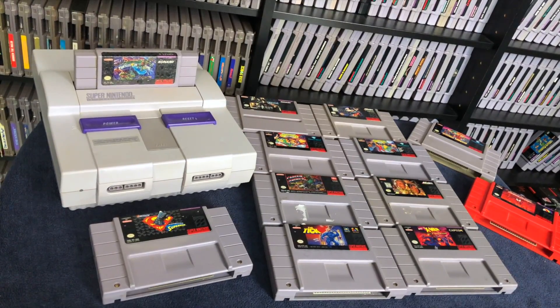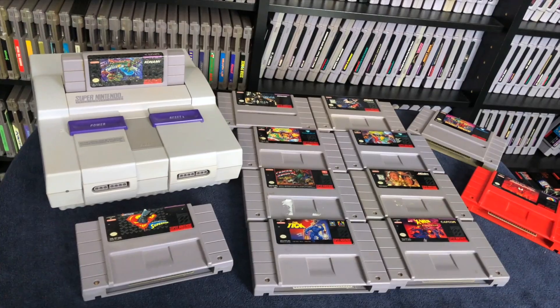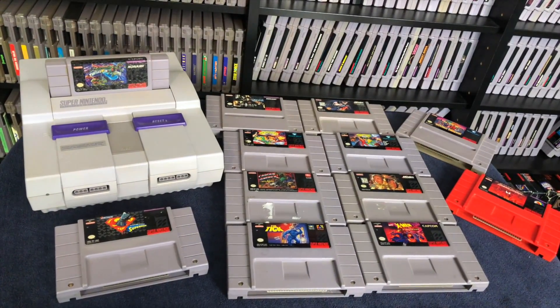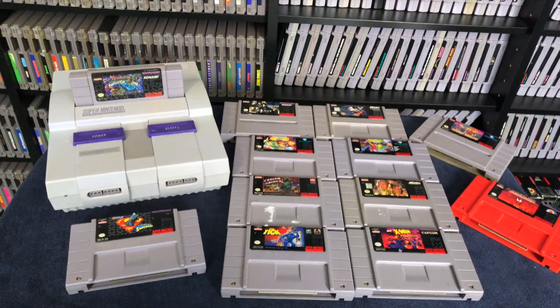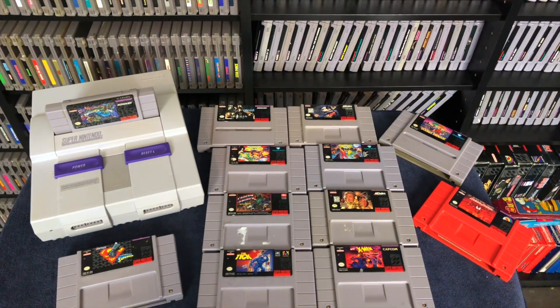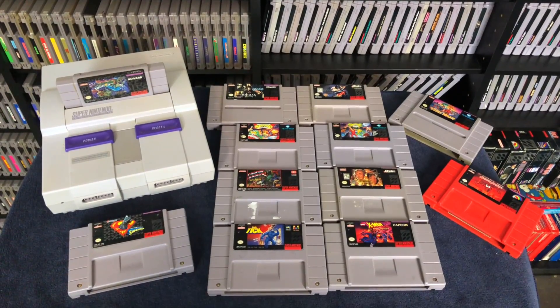Many of these games will follow a similar playstyle of moving to the left or right of the screen, while punching, kicking, or throwing weapons at a seemingly endless barrage of enemies, and then facing off against a final boss at the end of a stage or game. So let's go ahead and take a look at some examples of side-scrolling beat-em-up games on the Super Nintendo.